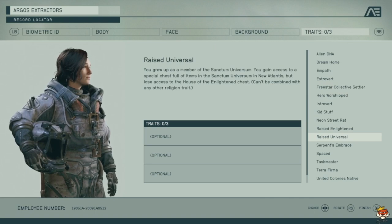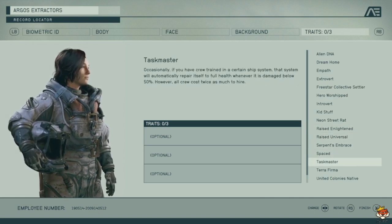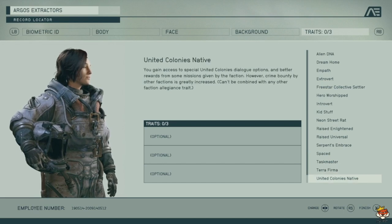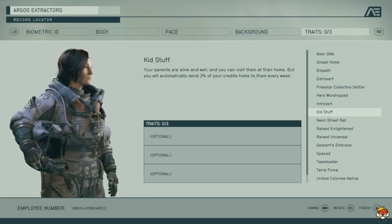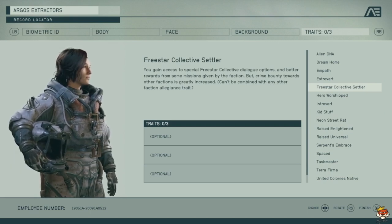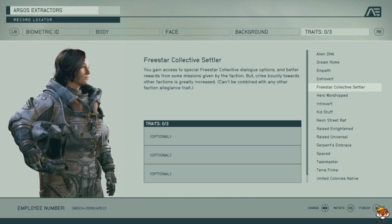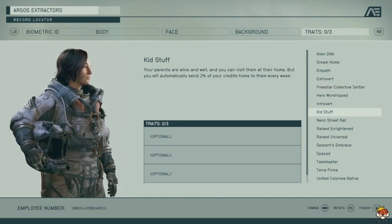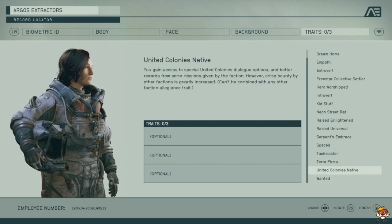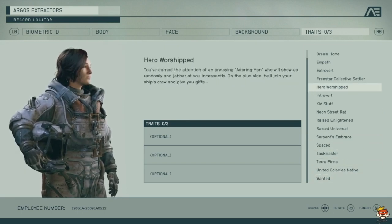Faction traits include Freestar Collective, Neon Street Rat, and others. Freestar Collective gives special access and better rewards within that faction, but you can't also take the Neon Street Rat or United Colonies Native traits at the same time.